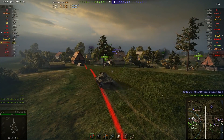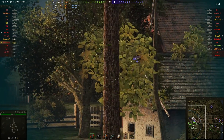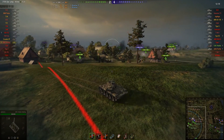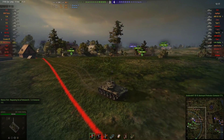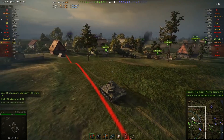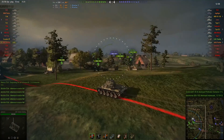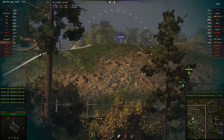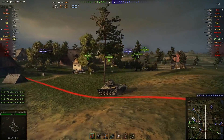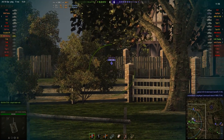The enemy team wins the forest quite easily because they outnumber Dan's team two to one over there. But Dan's team, despite outnumbering the enemy two to one by the cap circle, are not going to do nearly as well. It's going to be a bit of a slaughter and Dan's going to end up fighting for his life in a stock tier 7 light tank in a tier 9 game.